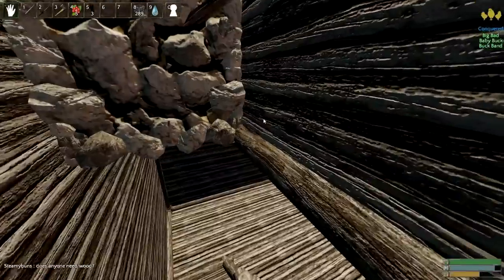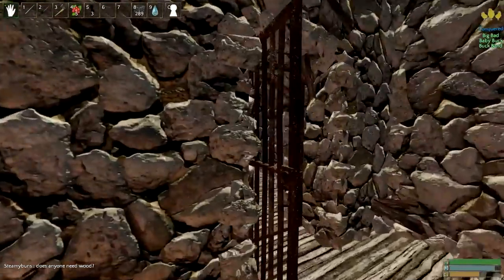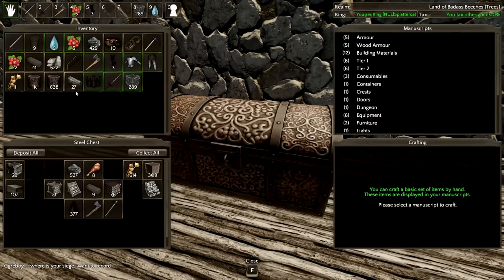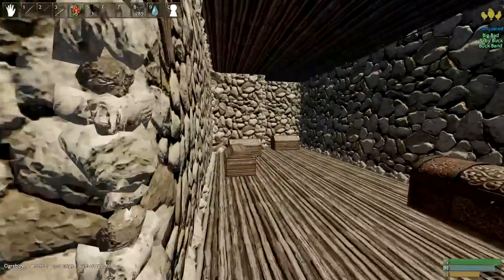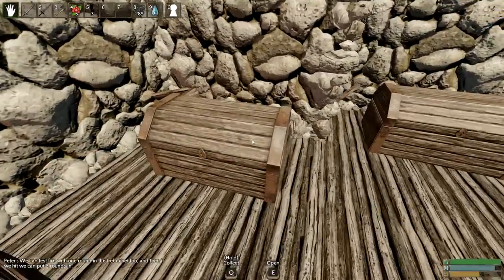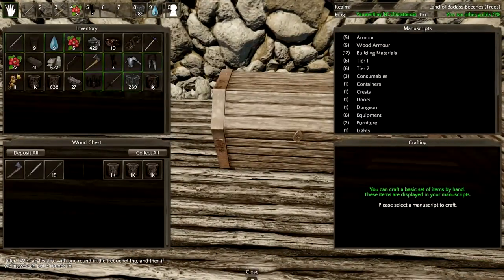Where is that steel? The 27 steel — that should give us more than enough ballista ammo. Oh, there's wood in this chest! I messed up — there's a bunch of wood in this chest and I didn't even need to chop all that. Well, damn. So let's get this up and running.